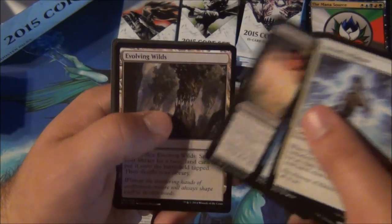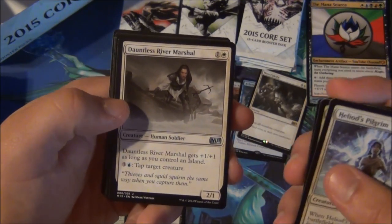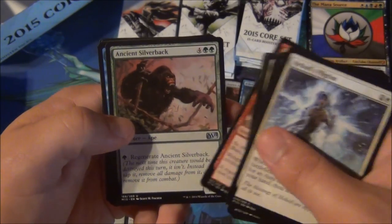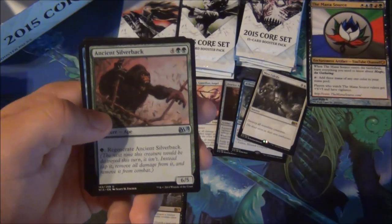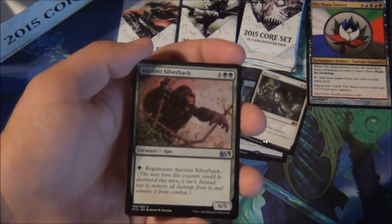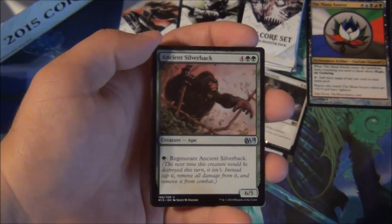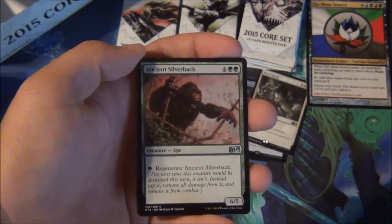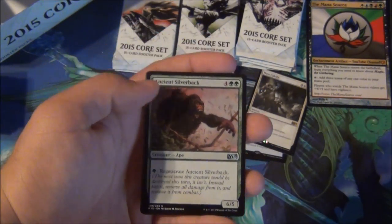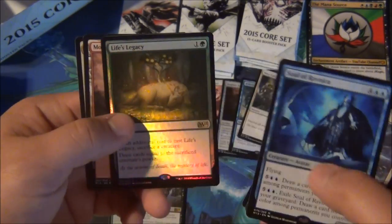Siege Worm good, fetch lands still good, Living Totem good in limited, Dawnless River Marshal — if you're in blue, this card is bonkers. Shrapnel Blast also good. Ancient Silverback — wow, for a green uncommon this is better than most of the rares in the set for limited. It used to be a rare — six-five, one green to regenerate. If it hits the board and you can't exile it, this dude's never leaving. Soul of Ravnica — oh, that's beautiful.